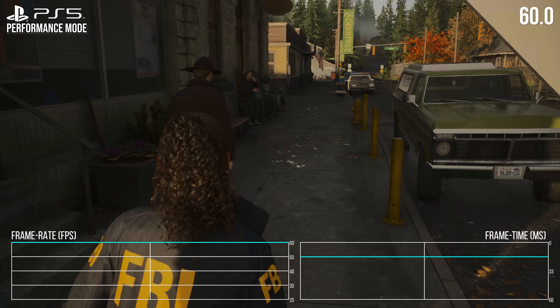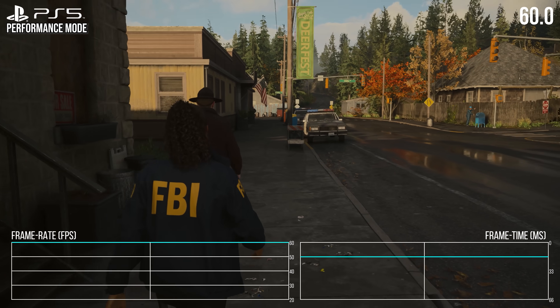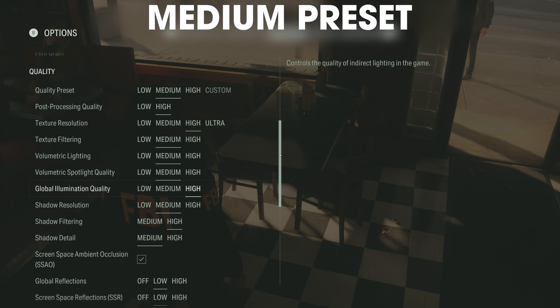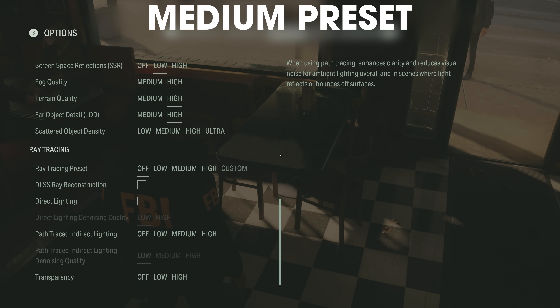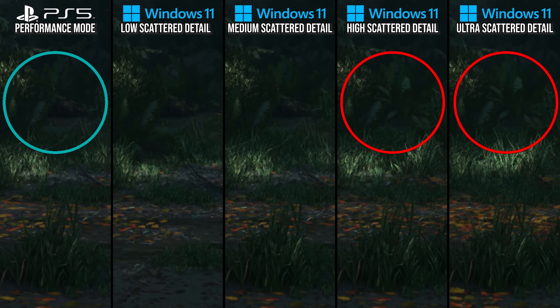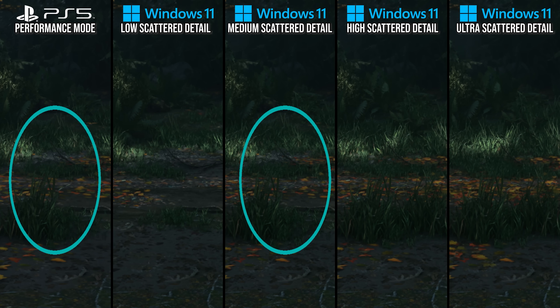So how exactly is the PS5 running the game at 1440p FSR2 balance mode with all these next-gen features? An examination of its settings versus PC should be illuminating. Starting with scattered ground detail: the medium preset on PC sets this to ultra — the medium preset isn't just flat medium settings, it's merely a preset with that name. Looking at the PlayStation 5, distant plant detail is not present versus high and ultra settings, and there's less scattered grass than high or ultra, but more than low — making PS5 a perfect match for medium here.